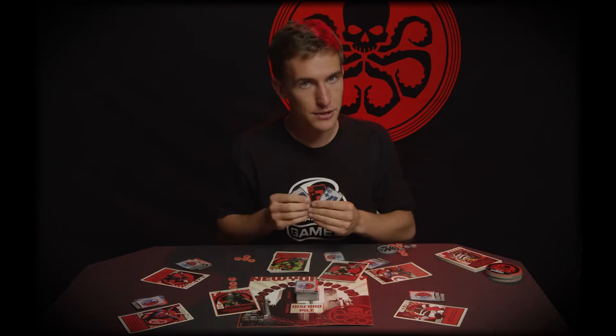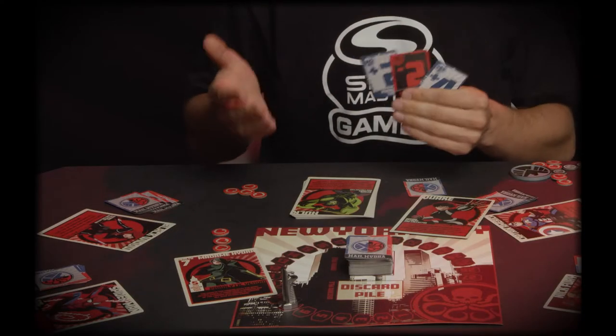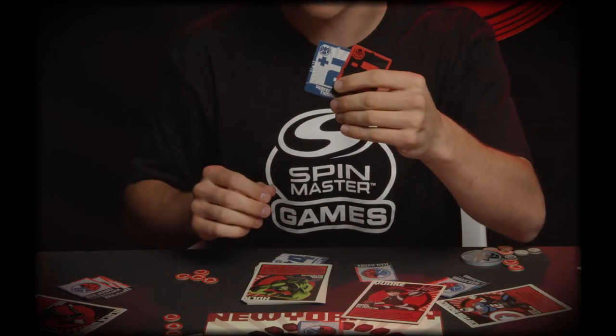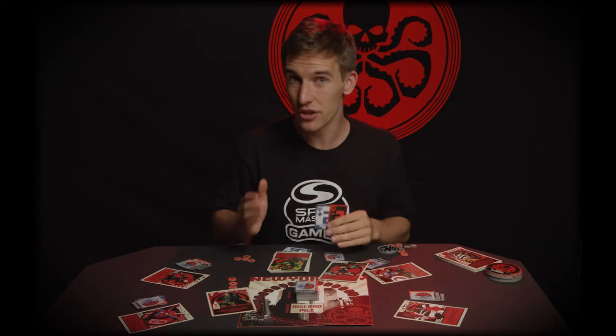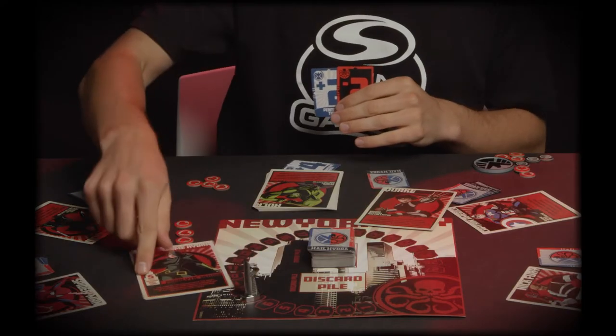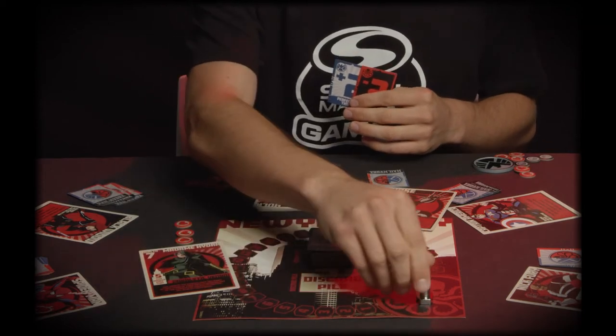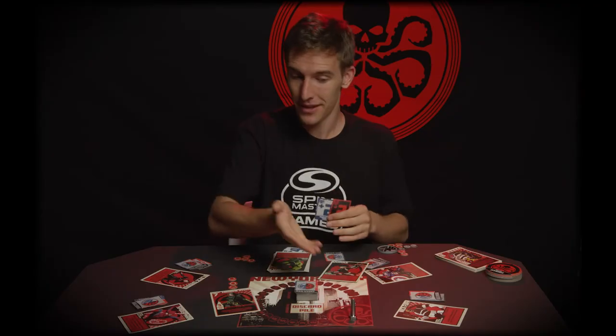Normally the villain would then do their attack, but because you used Shaky Ground and the team's attack was above zero, their damage is reduced to zero. If you didn't do positive damage — if you did zero or negative damage — the villain's attack does an additional three damage. So even though the typical damage is five, they would do eight damage, which if you're Hydra, that could kill the team.